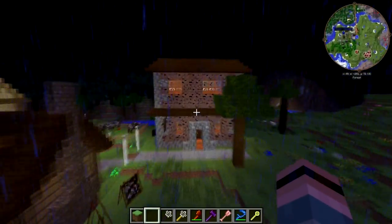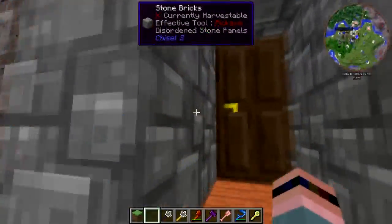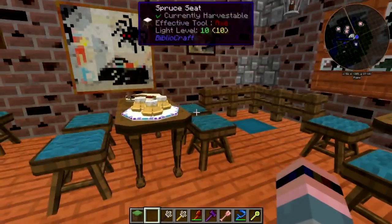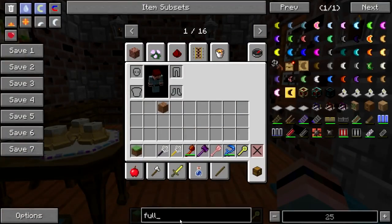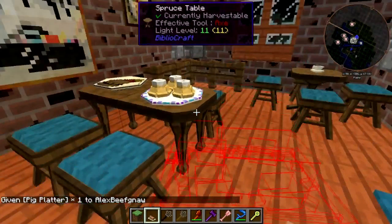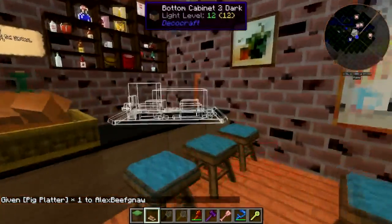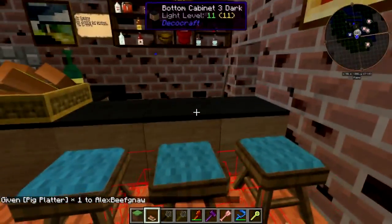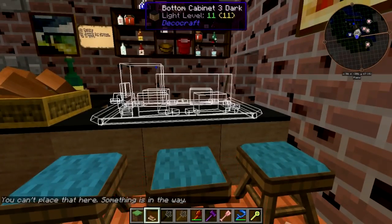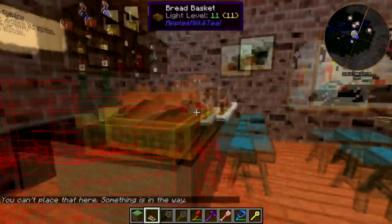We'll finish up in here and then we'll go check and see how things are doing. I meant to put some pig platters and crap out here. Pig platter — there we go, right up here in the bar. Good god, that's huge.